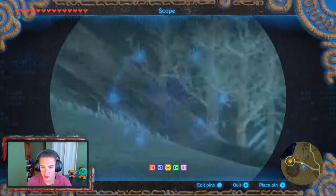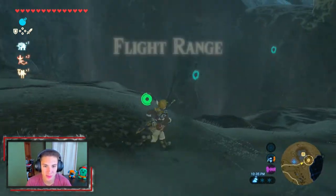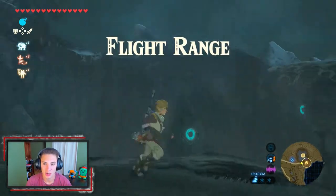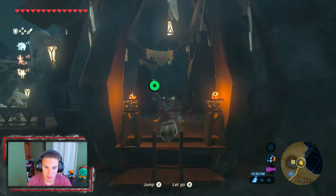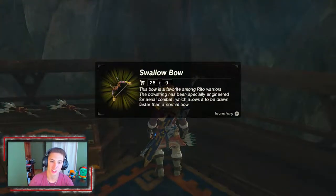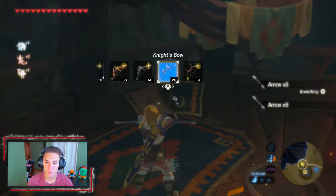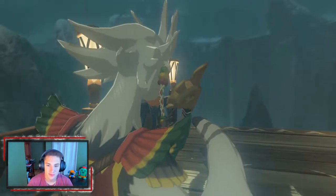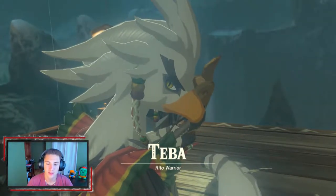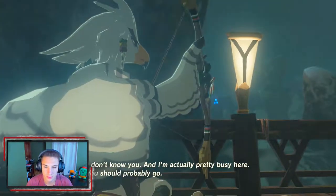With that shrine out of the way, we move on to Revali's Flight Range. There's a little cabin over there with a snow bowling mini-game I think. Here is the Flight Range — there are updrafts, wind currents, and a bunch of targets to hit. We head up and get started on the main Divine Beast mission. Look at this — they've got bows for us, including the Swallow Bow for the Rito. We pick up arrows and switch to the Swallow Bow — not as strong but better range. Now we get a cool little cutscene. This is Teba, the Rito warrior.